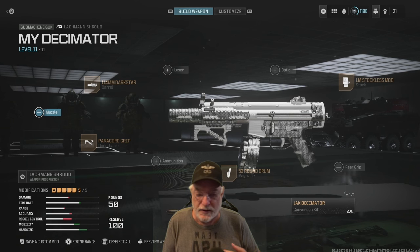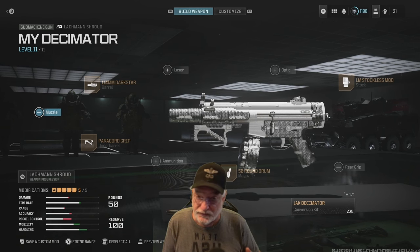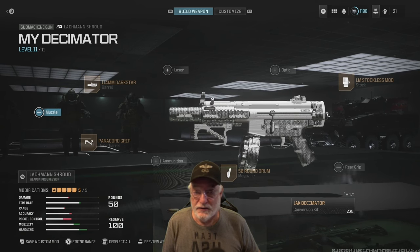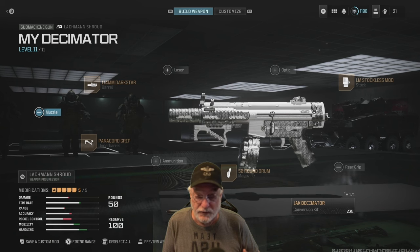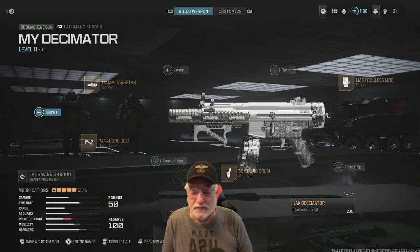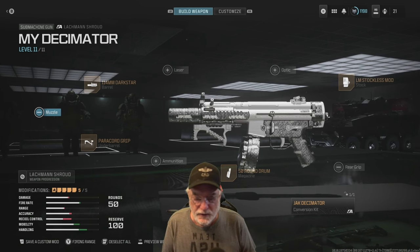Some people said on Reddit and on YouTube that you could actually hang aftermarket parts off of a weapon and complete this challenge. The answer to that is no, you can't — at least the Jack glassless didn't work for me. I got 1,200 kills. You need to hang the aftermarket conversion kit on any weapon. I chose the Lockman Shroud with the Jack Decimator, get 1,000 kills, and you unlock this challenge.